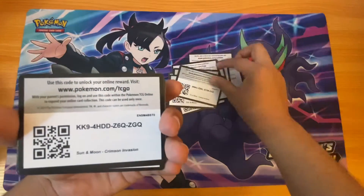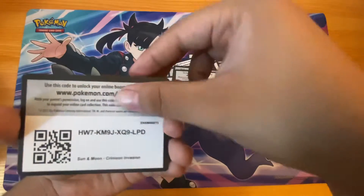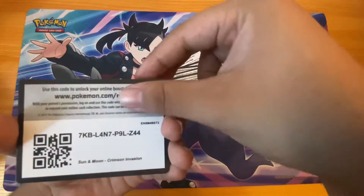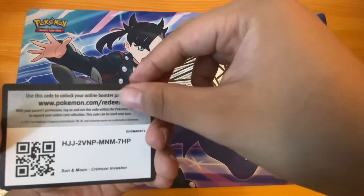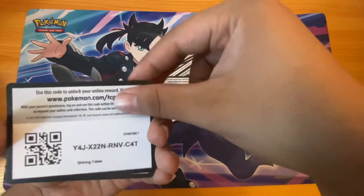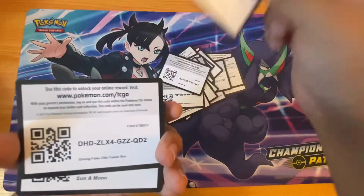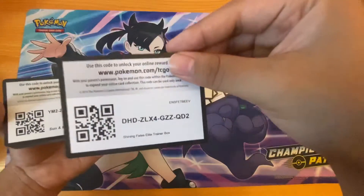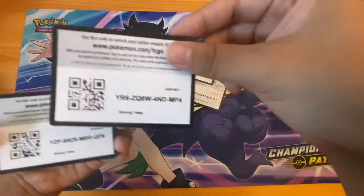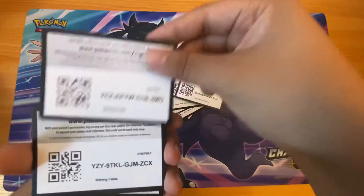Crimson Invasion again — we got another Crimson Invasion, more Crimson Invasion. Yeah, we got a bunch of Crimson Invasion now. I'm going too fast, sorry — just pause it to get the code. Oh, we got Shining Fates, Crimson Invasion, Shining Fates elite trainer box, Sun and Moon base, Shining Fates, Shining Fates, Shining Fates.